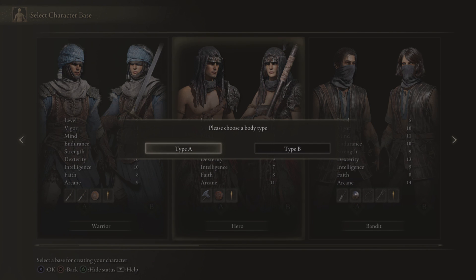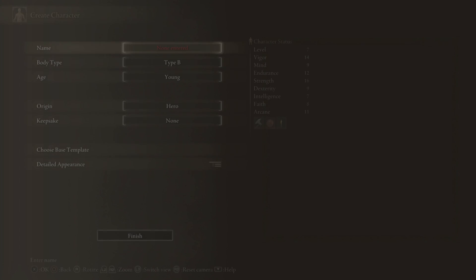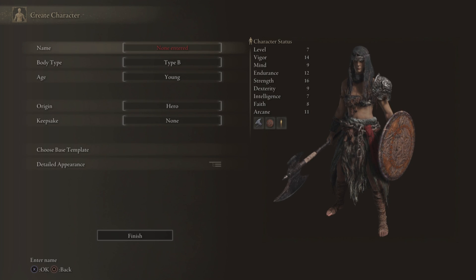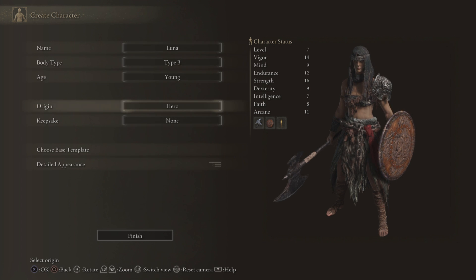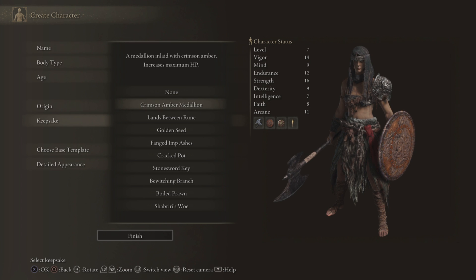The Warrior, or the Hero — I like the look of the Hero, I'm going to pick the Hero. I'm going to be a female, so Body Type B, and I'm just going to call them Luna — Luna will do, we're going to be Luna. We're going to be young. For keepsake, this Crimson Amber Medallion gives us a little bit more health. I like the idea of that early on, but after a while that gift might not be that useful.